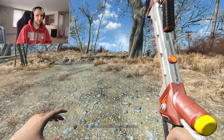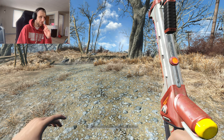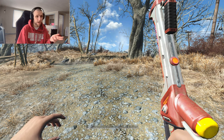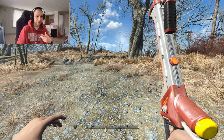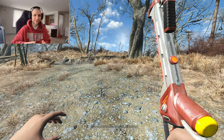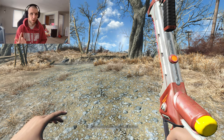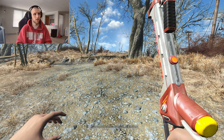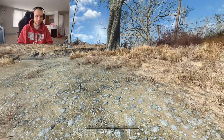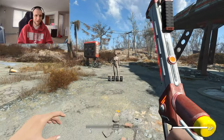Hey everybody, welcome back to some more Fallout 4 mods. Today we have a melee weapon in my character's hands — the Institute Cutter, which is an Institute laser sword. It makes laser noises, kind of like a shocking noise. I was swinging it around just to figure out what that sound is — it's almost like the shock baton noise, but I haven't used a shock baton in a long time.